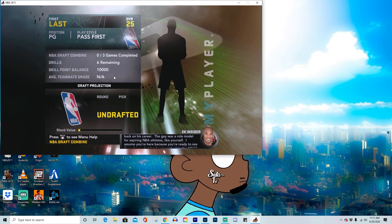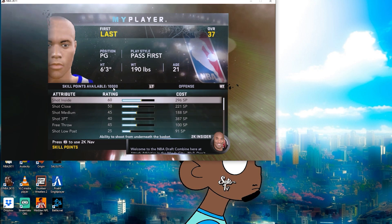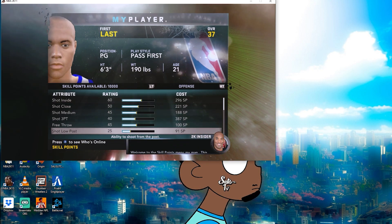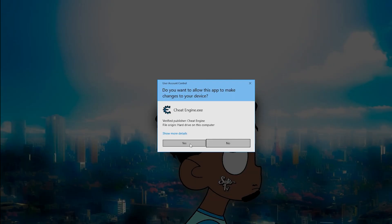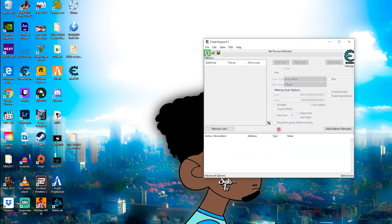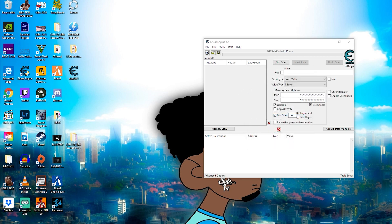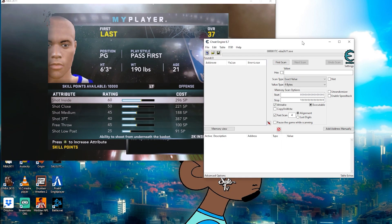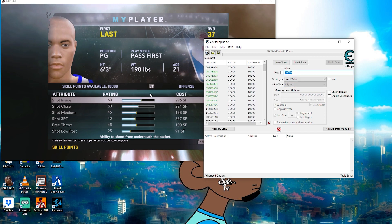First thing you want to do is go to your skill points - you can see you've got 10,000 skill points right now. Go ahead and open up Cheat Engine, minimize 2K, double click on Cheat Engine, open it up, click yes. On the top left is going to be a thing flashing red and green - open that up, locate your 2K11. That's basically opening the game through Cheat Engine. Then type your skill point value in the value field and click new scan.